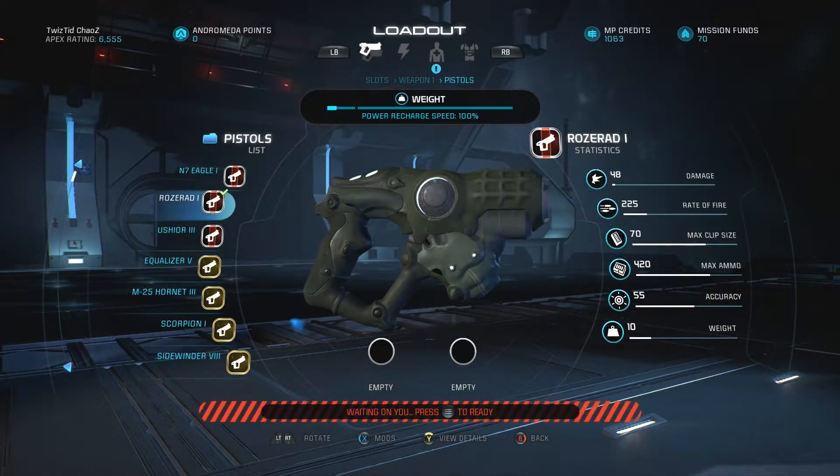The weight is 10, which is very low. With the damage, rate of fire, and it being a submachine gun, that's pretty good. If you need that recharge speed at 100, this is a very good weapon for that. If you're running another character and need something slightly less heavy than the Equalizer to hit your recharge speed, the Rozerad is a very good option for that.